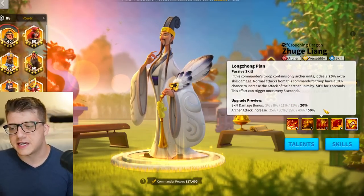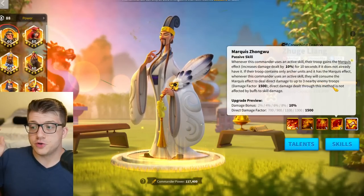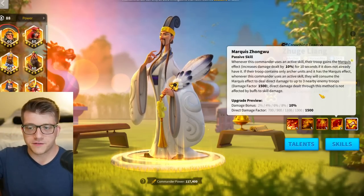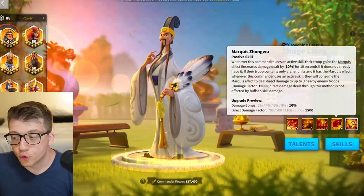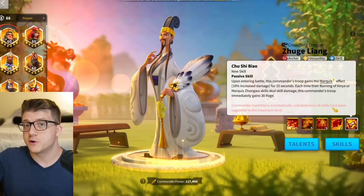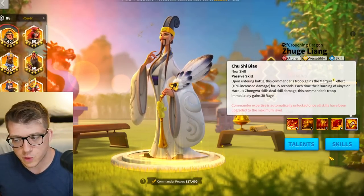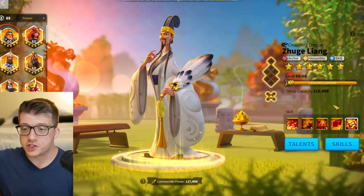The fourth skill gives 10% bonus damage with the marquee effect, and when you consume it you deal 1,500 damage factor to three targets in a forward-facing fan-shaped area — basically a second active skill. The expertise makes you start the battle with the marquee effect, so your first skill cycle is a double AOE, and you also gain extra rage. The expertise is worth it.